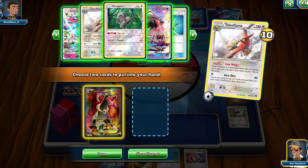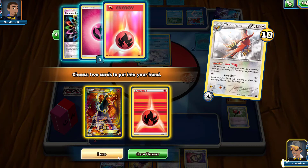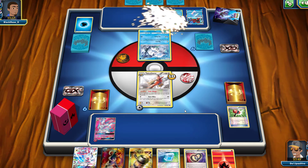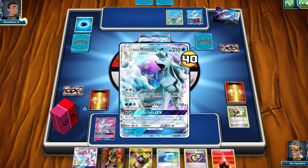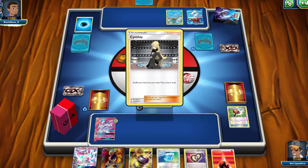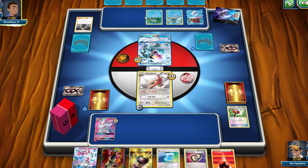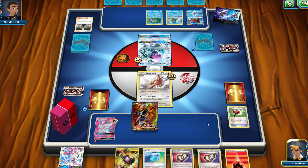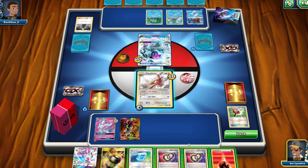We grab the Houndoom EX and a Fire Energy. Our opponent only has three cards in their hand and they find the Alolan Ninetales GX — very nice for them. They can throw a DCE on it and use Ice Path GX, which moves all damage counters from the Alolan Ninetales GX to my Pokémon, plus 20 damage for evolving. They use Cynthia, and we're going to be seeing some Greninja GX's in our near future — there are already two Puzzles of Time available.